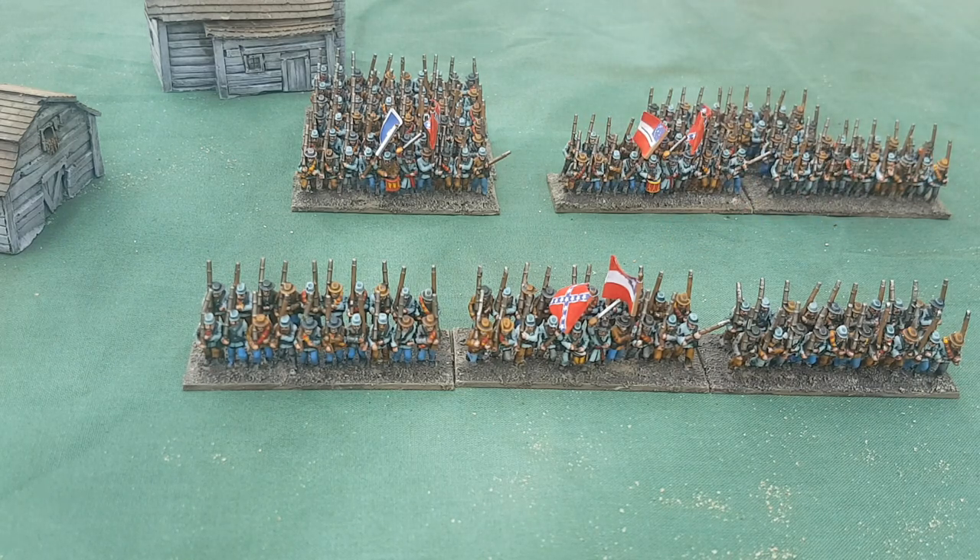The third formation is march column, which gains bonuses for moving — easier to command and control, so theoretically moving further and faster. The downside is if they get attacked while in that formation they are more likely to take damage and lose the fight. Being regular, you can also throw forward units of skirmishers. They make incoming fire harder to hit your unit, but your unit can only fire with one dice — your main line can't fire for fear of hitting your own skirmishers.